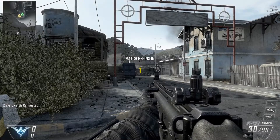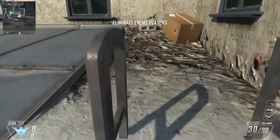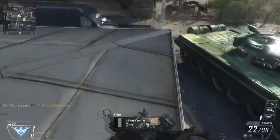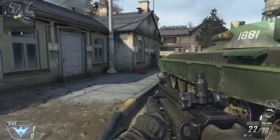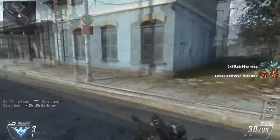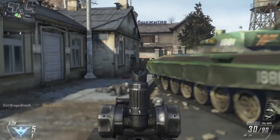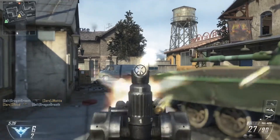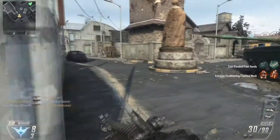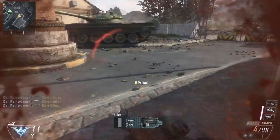We're gonna be playing on Standoff this round, because why not. I already know where I'm going — my camp spot. Even though it probably won't work out. No one right there — oh, that's where I was gonna go. And someone shot me with a crossbow. Behind you. The sniper got the best of me — I killed him. Go away with your shotgun!